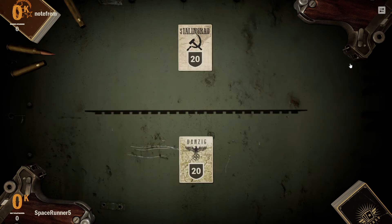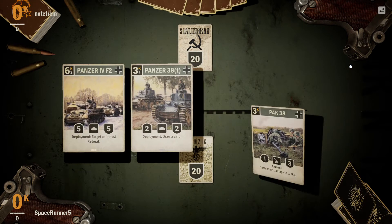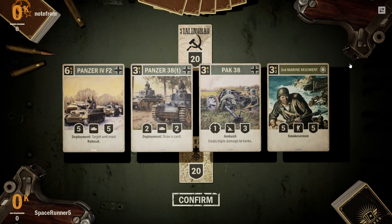Hello there, this is Space Runner 5. Welcome back to episode 32 of Cards, where today we are playing against a Soviet player using our German-US deck.